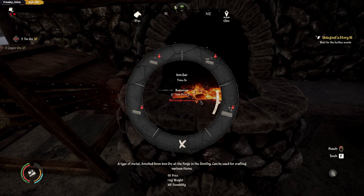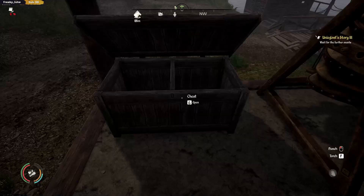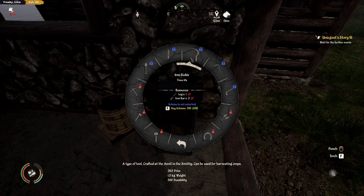I was going to make a bronze scythe, but now I'm thinking, screw that. So if I was to make an iron scythe, what is that? Oh yeah, I have a bronze scythe - that's it, I have a bronze scythe somewhere. Look at that bad boy.